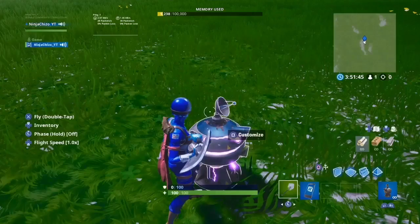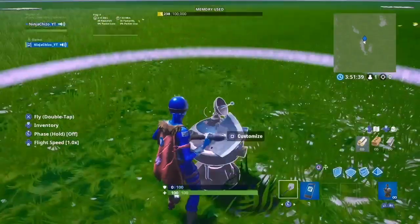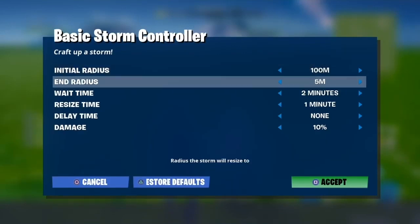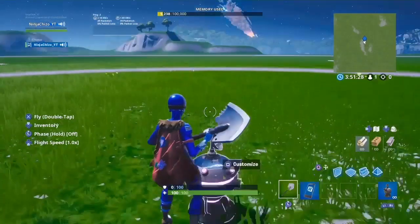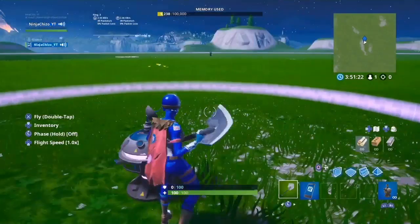The end radius is basically where the storm will technically end. If I put it at 5, the storm ends at 5; if I put it at 10 it ends at 10; if I put it at 20 it ends at 20. Personally I like to end it at 5 — I used to end it at zero but now I prefer 5.